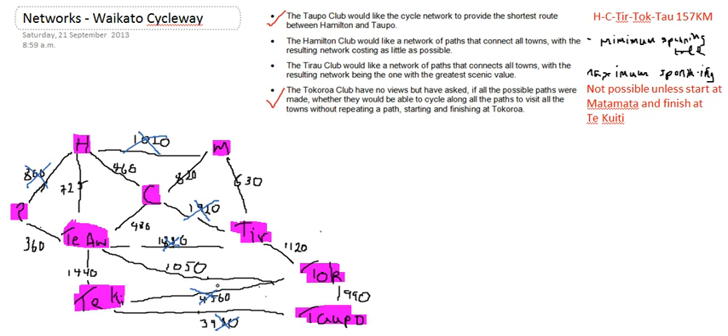Tyrell and Mutu — I'm going to cross out the largest number. And I've got one more loop to find: Hamilton, Cambridge, Tyrell and Mutu — I'm going to cross out the largest number. Now that should give me my minimum spanning tree. So I've found the smallest amount it's going to cost to join all these towns.